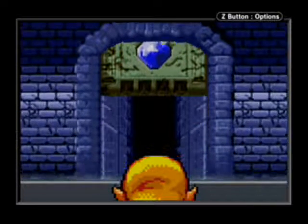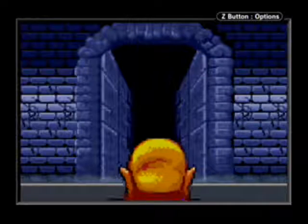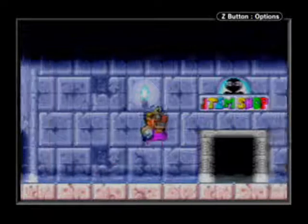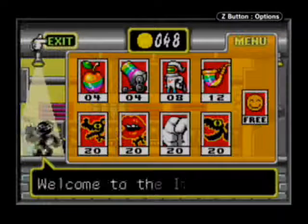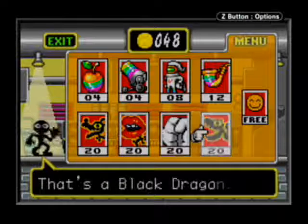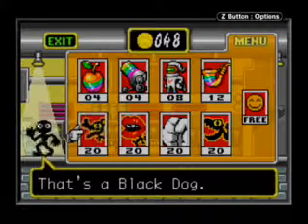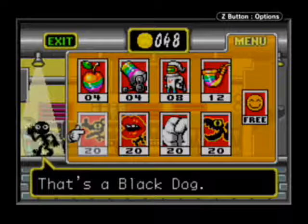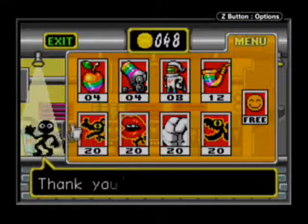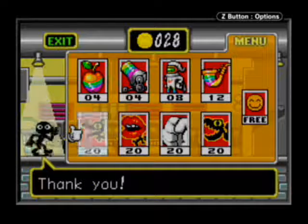Now if you've been playing the Passages in order up to this point, it should be pretty obvious what this boss's weakness is, but if you haven't played the other Passages, it might be a bit tricky to figure out. We've already used the other three, so this leaves the Black Dog, and the Black Dog is Cat Bat's weakness because, well, the boss is a cat. Kind of. Anyway, just take my word for it, it's his weakness, and we're going to be utilizing it.